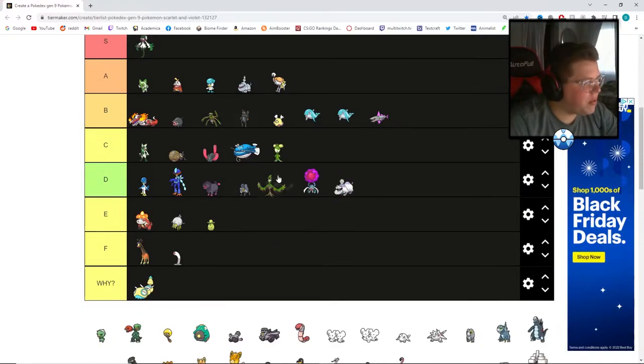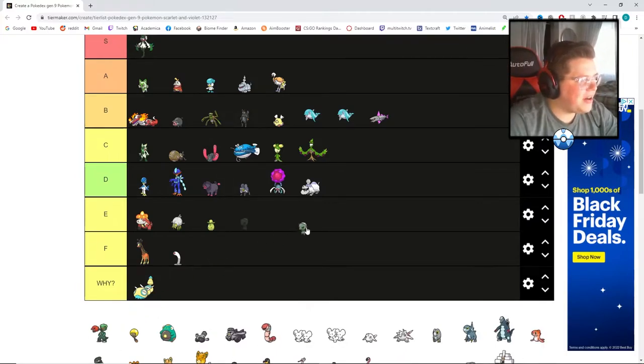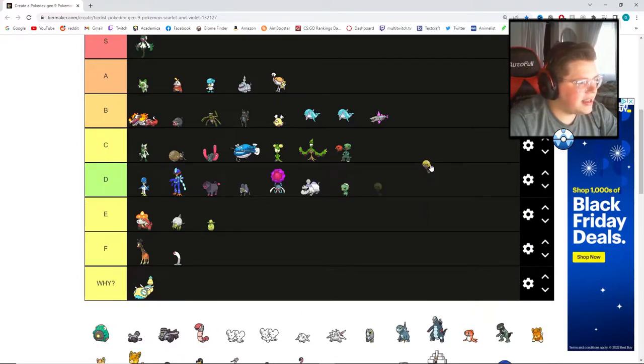I'll stick this one at E and this one at C. These two are both going to C — I like them a lot better than the first evolution. This one is quite plain, like a weird fatter Bellsprout. I don't know why this one looks so weird — I'm going to stick that at D, and its evolution at C. Kind of the same story — it doesn't bother me as much as the first one.